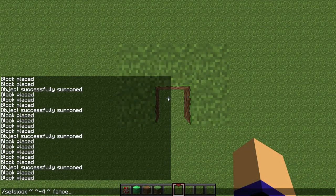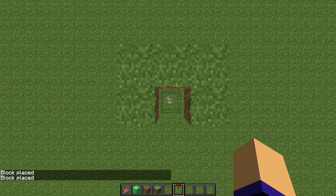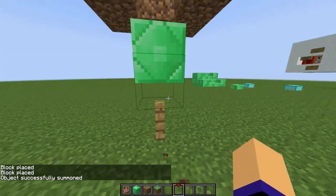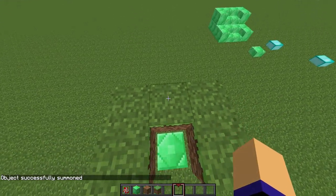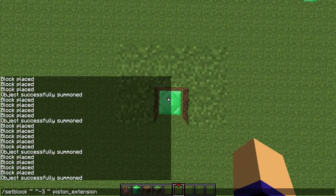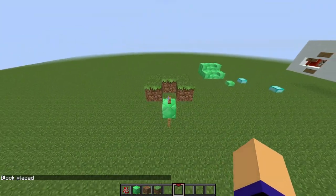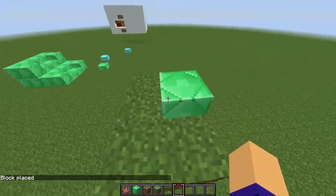So how does it work? If you put a piston extension on top of a fence post and then summon a falling sand entity, the falling sand will be stuck inside of the piston extension. If you then send another fence post into this falling sand entity, it will jump on top of that fence, and there you have your slab.